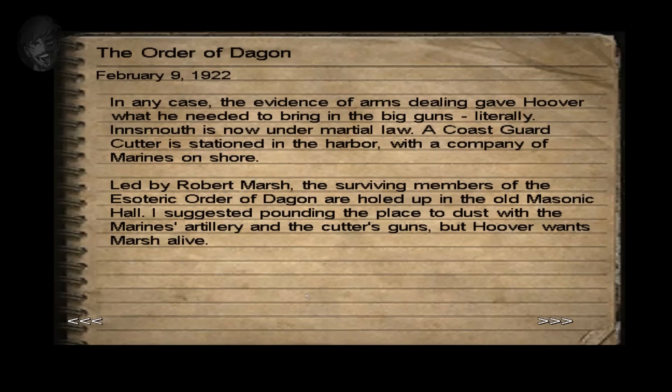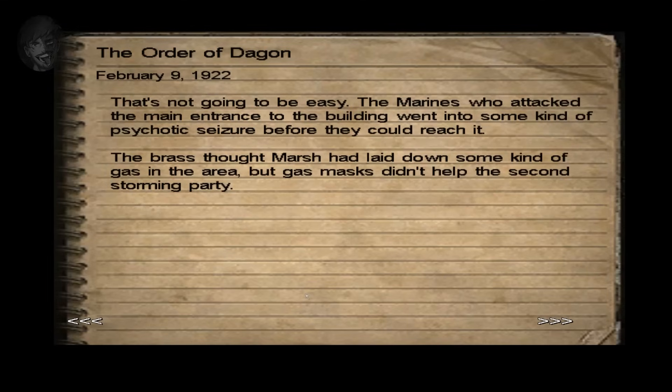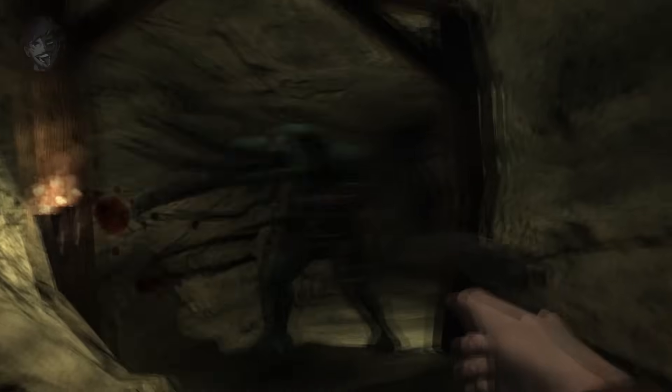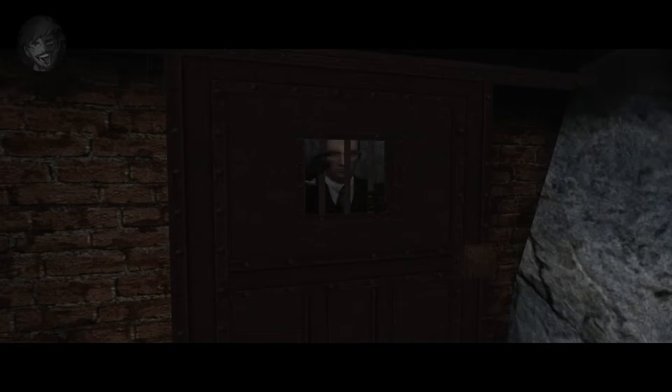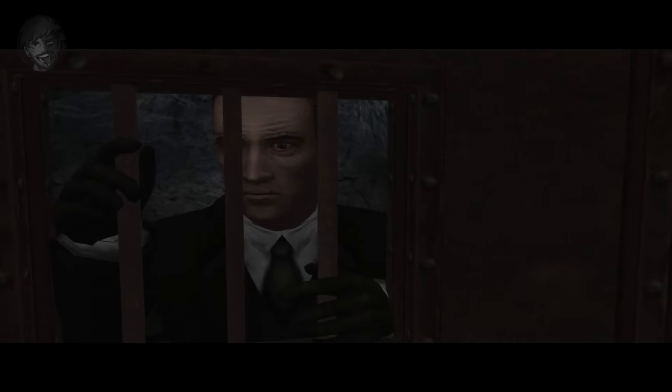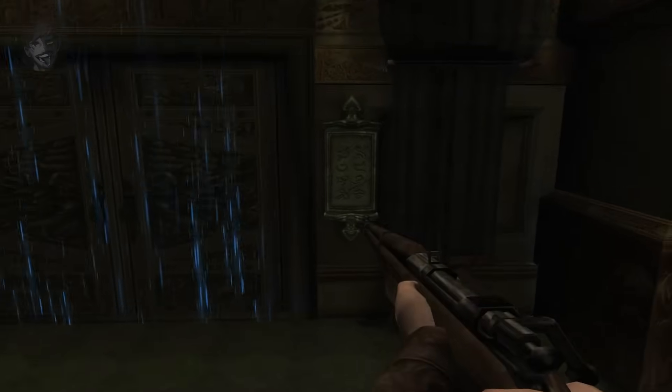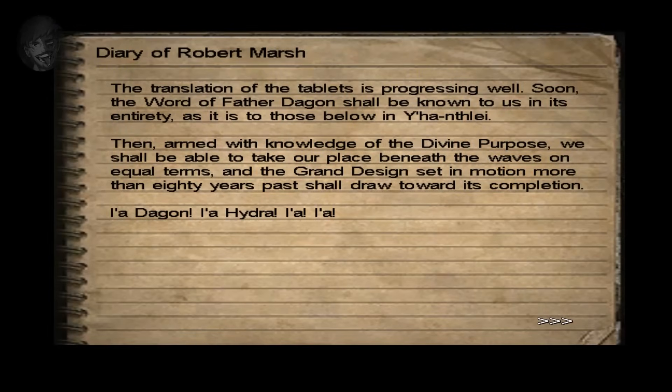Hoover wants Robert Marsh alive, so naturally Jack is needed again. The Order has placed some sort of seal on the doors of the hall — Marines who got too close suffered psychotic seizures. Hoover recalls an old smuggling tunnel near the river. Jack meets up with some Marines and crosses a frozen lake. After thawing a frozen door, a soldier gets too curious and is killed by a Star Spawn of Cthulhu — creatures descended directly from the Great Cthulhu himself, whose very sight can greatly damage someone's sanity. Jack destroys it with a flamethrower. Further into the tunnel, Jack finds Mackey in a cell, who confirms that the seal on the hall doors was implemented through a sacred ceremony.